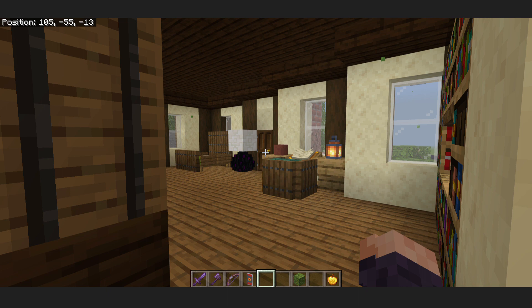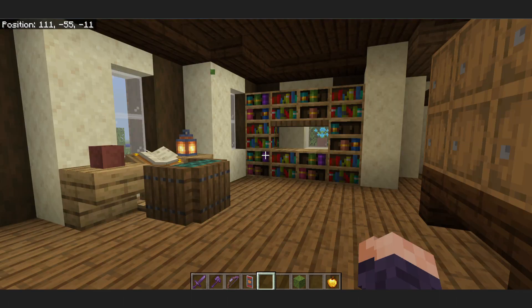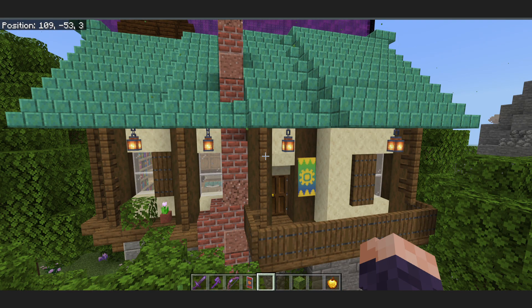This is the second floor. Once you get up the stairs, there's the little office, some books, barrels, bed, the egg lamp. This is a better view of the books and the office. And this is the balcony on the outside. That is the flag.